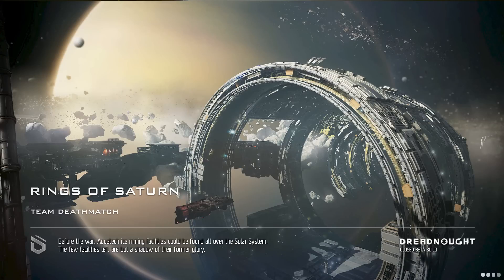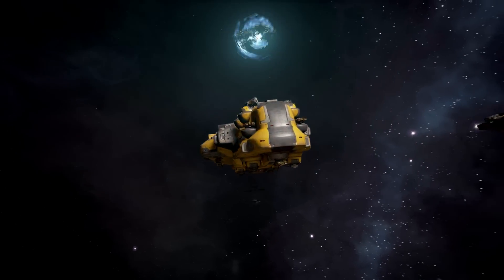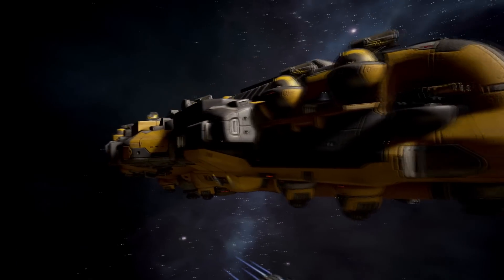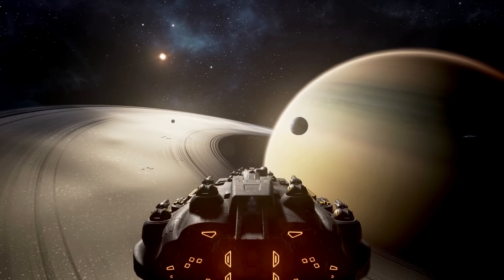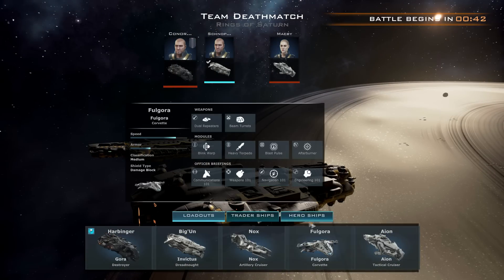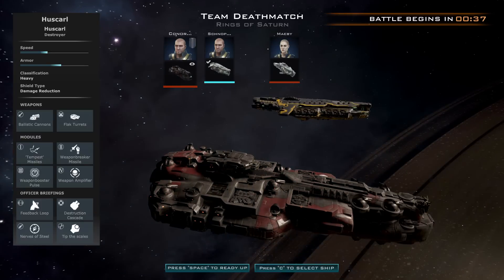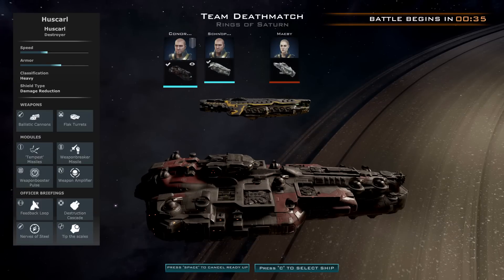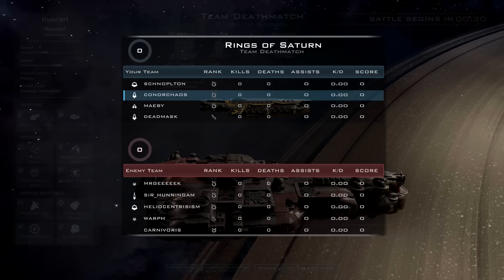Here we go — Rigs of Saturn, the only map in the game that's in space. Alright, let's switch to it. Select ship — there you are, good stuff. So it's only three of us so far. It does matter — five of them, and now I have four. Awesome.